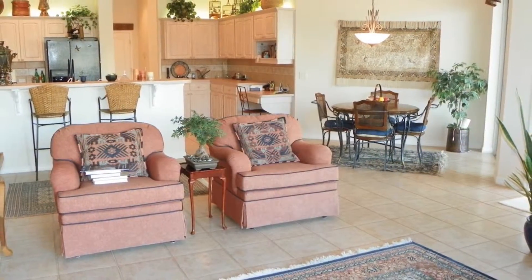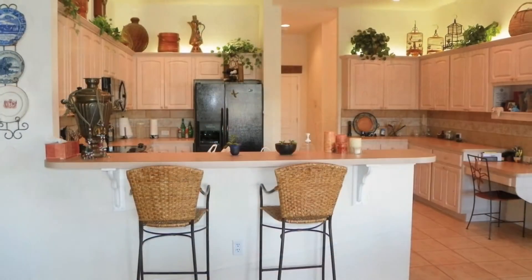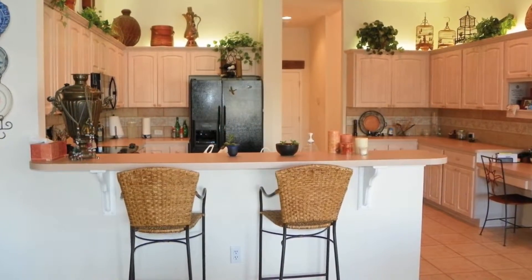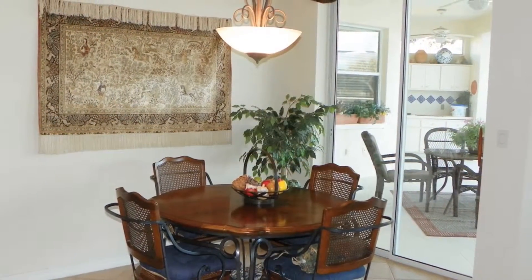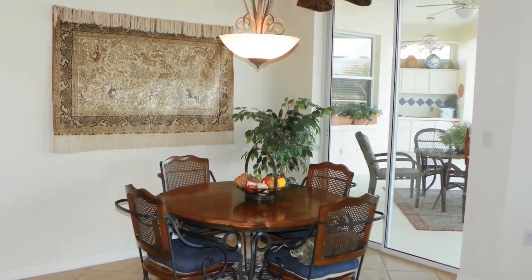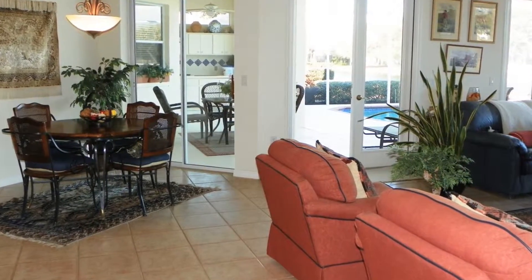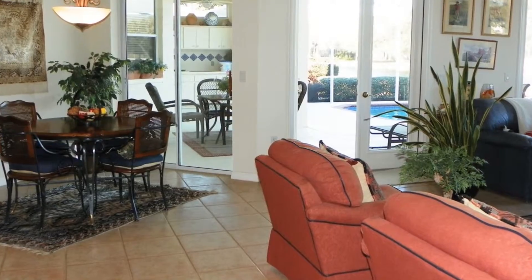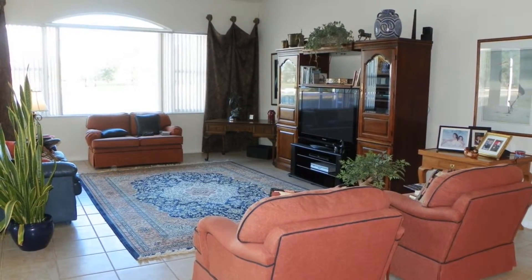The kitchen and family room are separated by a breakfast bar, perfect for conversing with your friends and family while preparing in the kitchen. There is also a cozy breakfast nook that looks out to the pool, lanai, and unforgettable water views. The family room is huge with another arched window adorned with custom window treatments. The neutral tile floor continues in here too.